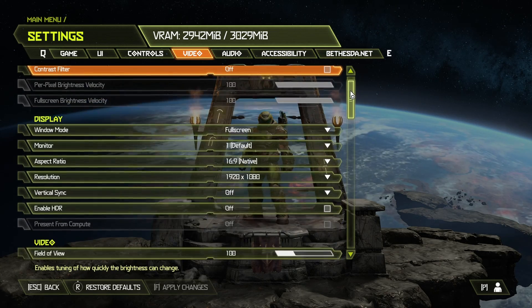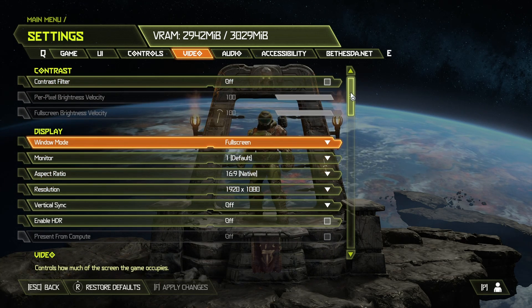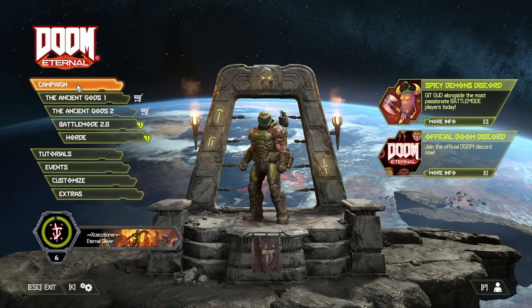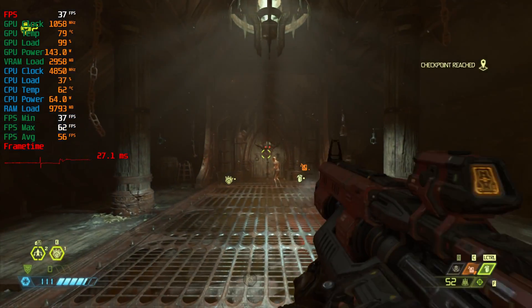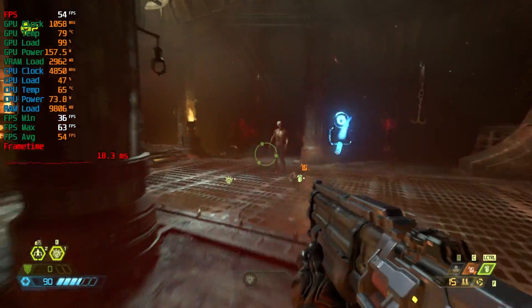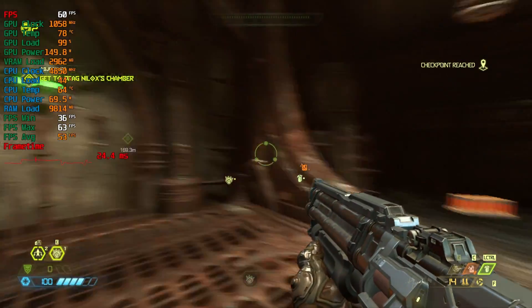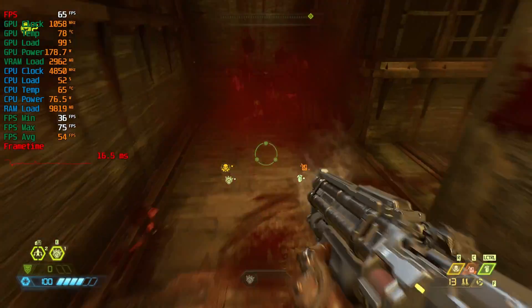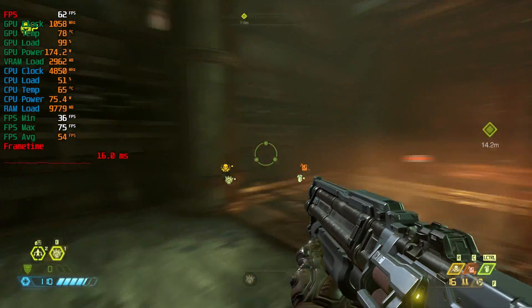As you can see, I had to drop the graphic settings to the lowest because Doom, even at 1080p, loves VRAM and it's already hitting that limit. Let's see how the game plays even at those settings. The graphics don't look the best, but we're going to roll with it anyway. Frame times are jumping a bit, but we're sustaining 54 FPS average.